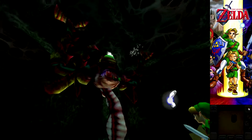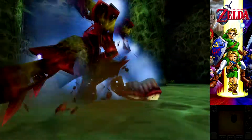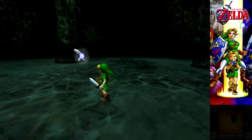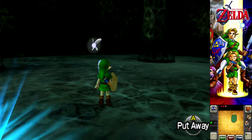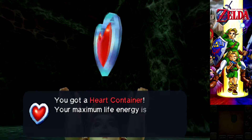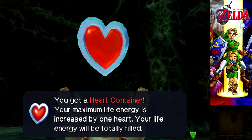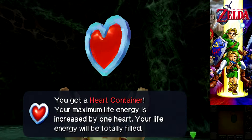I honestly didn't know that. I thought you had to let her lay her eggs and then when she's down, you can attack her. No, I've never had to deal with that. I only knew that it laid eggs because I've seen Let's Plays of the game. You got a heart container! That means your maximum life energy has been increased by one heart, and your life energy is totally filled. Yay.